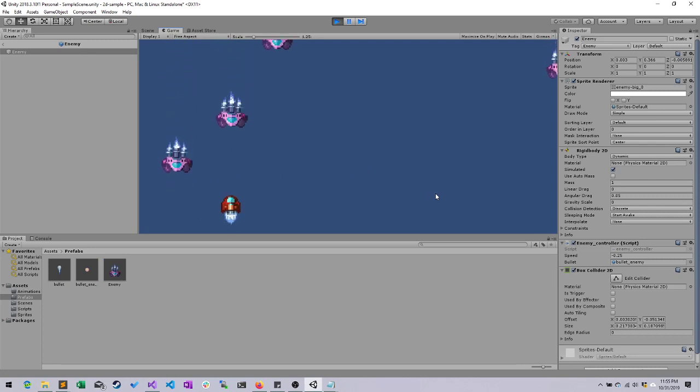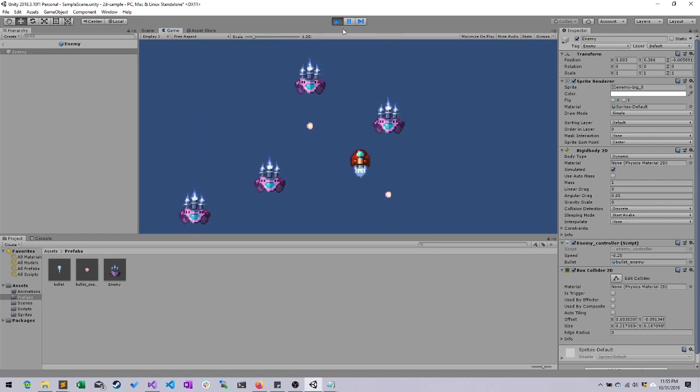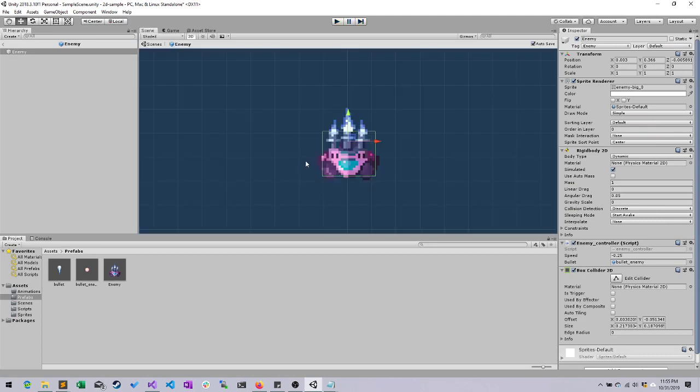And they should be able to hit us. They're not able to yet, but they can hit each other — that's a nice touch. They can't destroy each other though. That's all completely explainable, and we're going to go over that in the next video.